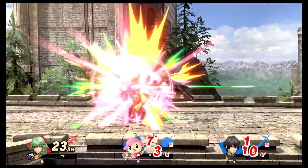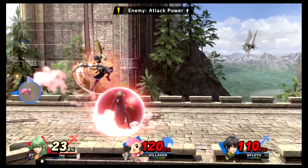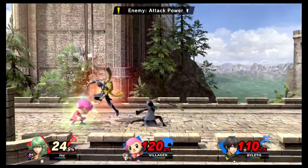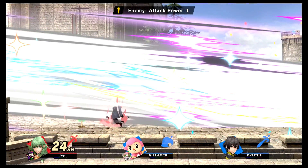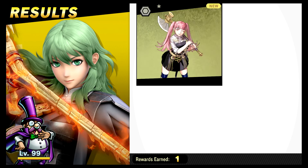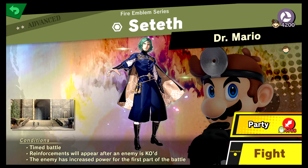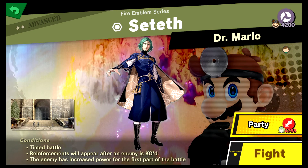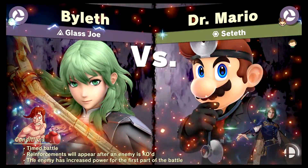Give him the scoops! What's all this - I didn't even read the description of the fight. Well, I guess it's irrelevant. Alvin? No, wait - I already said Alvin, his name wasn't Alvin. What's his name? Alright, time to fight Seteth! Time battle - reinforcements will appear after an enemy is KO'd, the enemy has increased power for the first part of the battle.